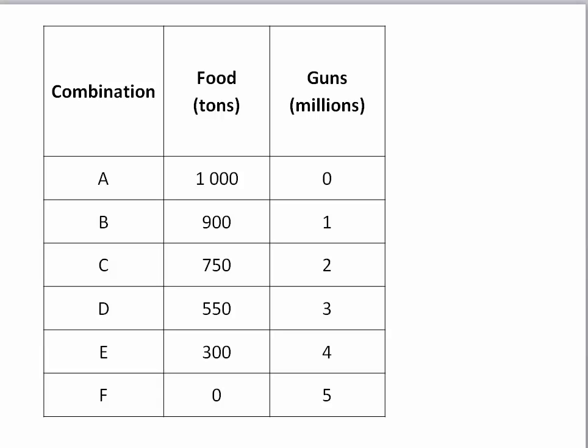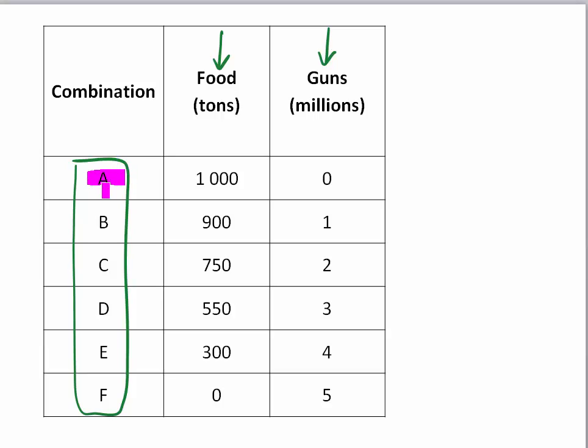In this table we show you the information of what Paradiso can produce. We give you different combinations — how many food and how many guns Paradiso can produce. If we look at combination A, Paradiso can produce a thousand tons of food. But then they have used all their resources and they have nothing left to produce any guns, so they can't produce any guns.